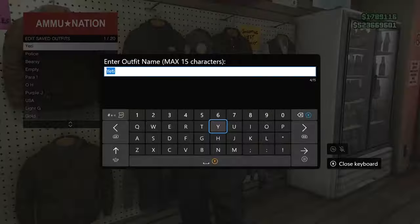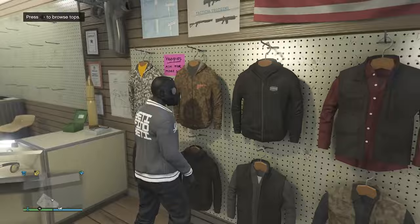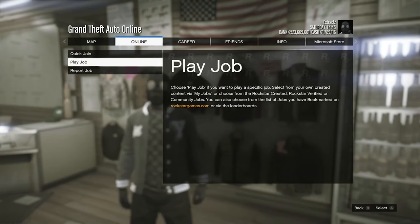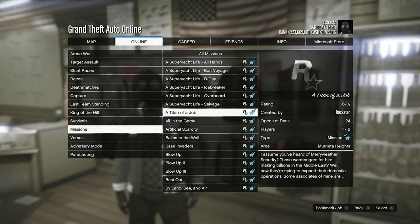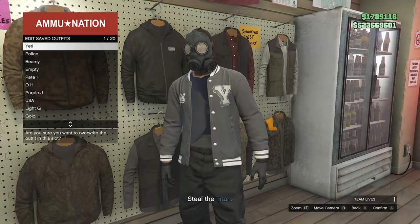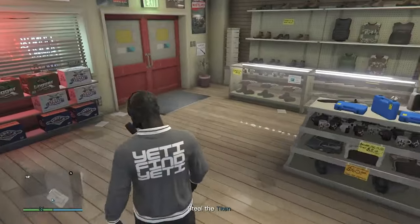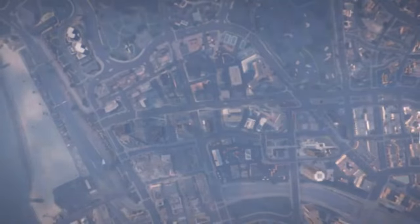Put away your interaction menu, walk away from the telescope, and the mask will merge with your outfit. Now head to a gun store. At the gun store, go to your tops, hit edit saved outfits, and save your outfit on any slot. Then start up a job: hit pause, go to online, click on jobs, play job, Rockstar created, missions, and look for 'A Titan of a Job.' Start up that mission, and once you load in you should see your torso is invisible and you're still wearing the toxic mask. Go back to your tops and save your outfit again on any slot.